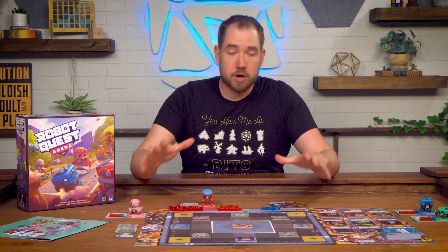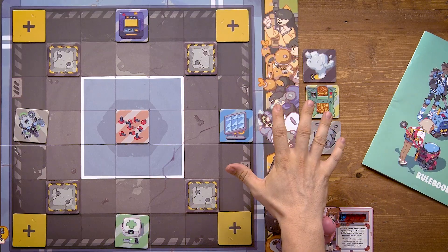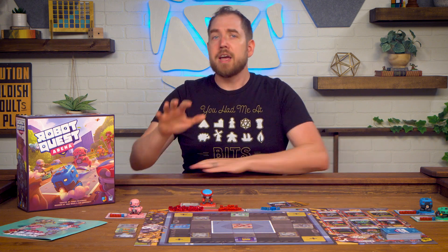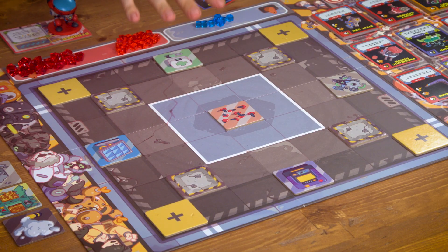If it's your first game you're going to want to set up the board the way shown here, and you can also find this layout in the rule book. There are more tiles that can be added to the board — some are good, some are bad, and some just get in your way. Once you have a handle on the rules you can mix up the layout of the board for a more challenging game.